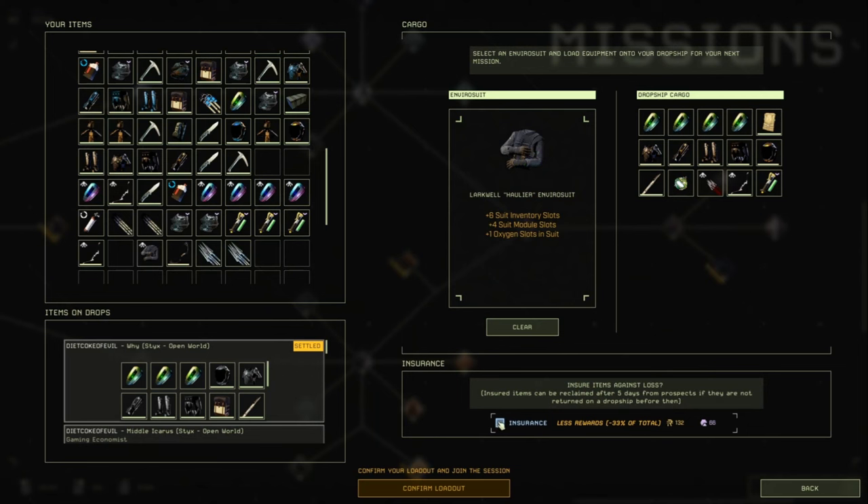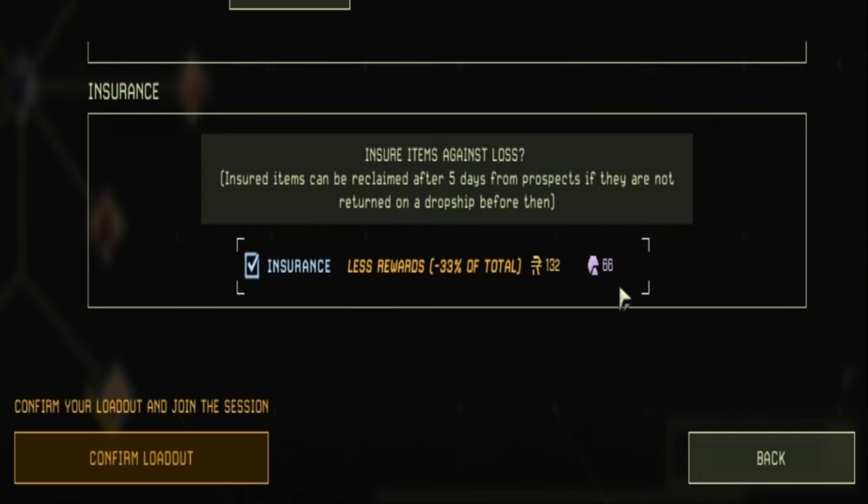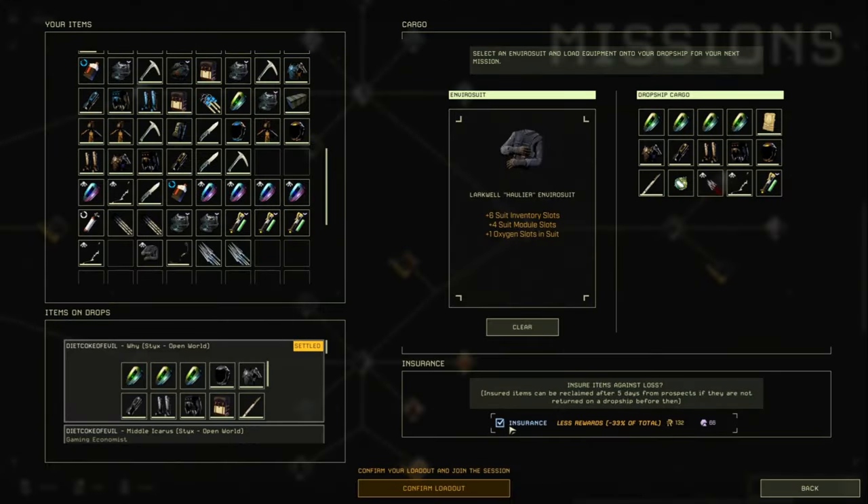You can use insurance if you're not too confident yet — it reduces your reward by 33% but guarantees you get your gear back if you die on Hardcore. You can also just do hard mode and be able to respawn three times.